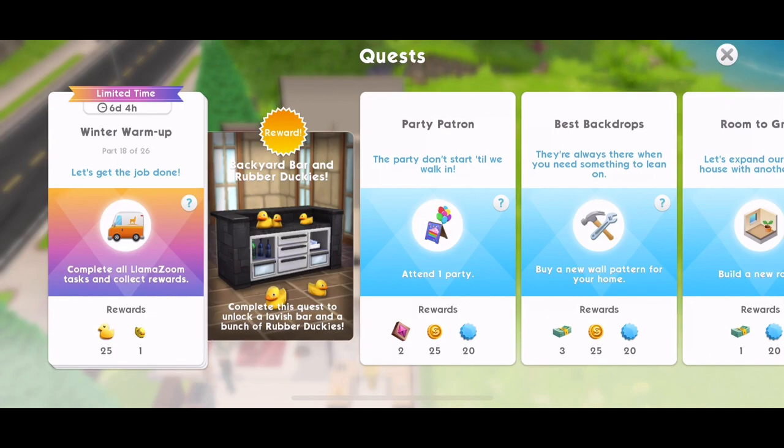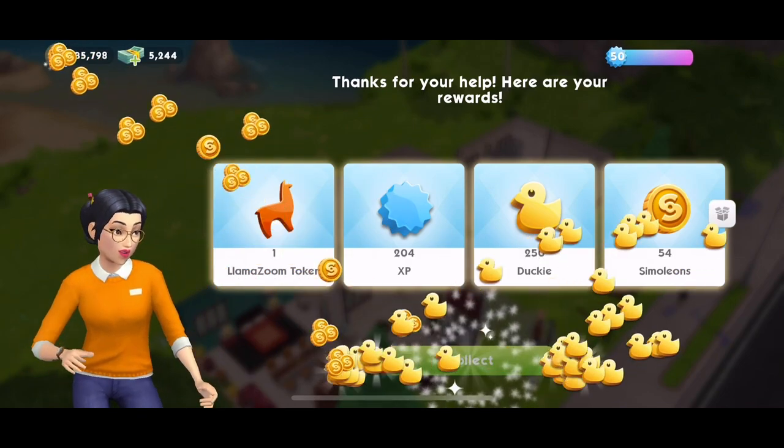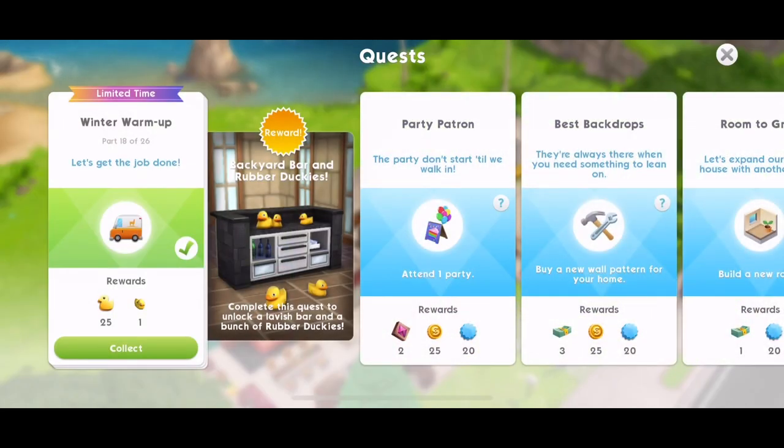Part 18: Complete all Llama Zoom tasks and collect rewards. We have completed the Llama Zooms — collect those rewards: 250 duckies and a Llama Zoom token. Part 18 completed.